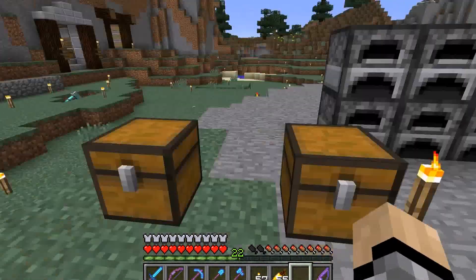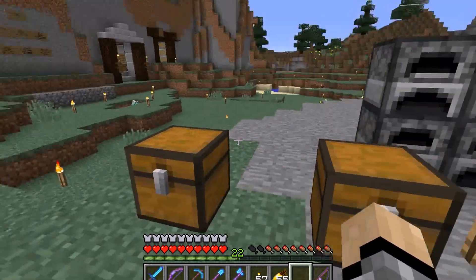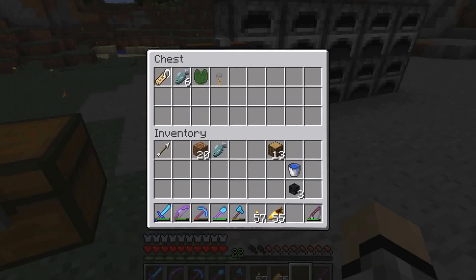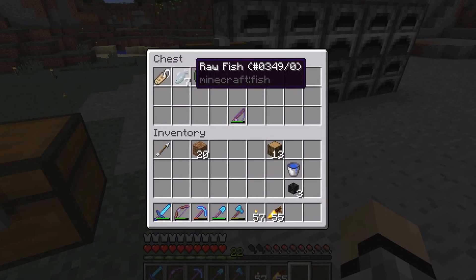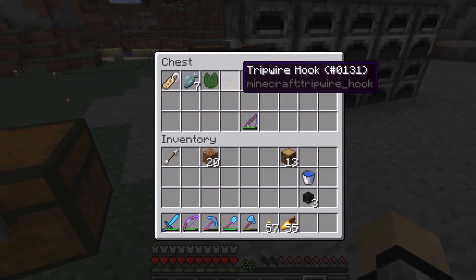These two chests are what I've gotten from fishing. I think this one is Nether Fortress stuff from wither skeleton hunting, and this is the fishing stuff. From fishing I've gotten one name tag — that was the very first one, my very first catch with this fishing rod. It's pretty cool. I got seven raw fish, a lily pad, and a tripwire hook. Garbage.